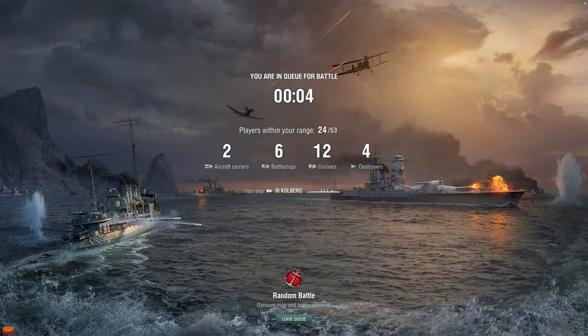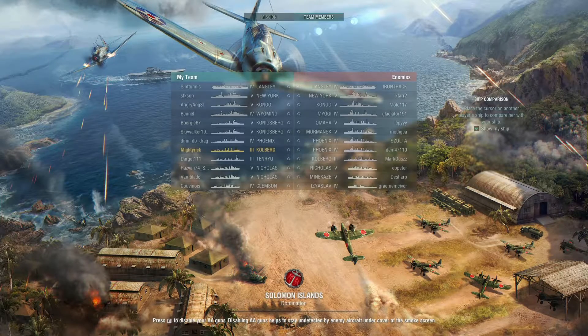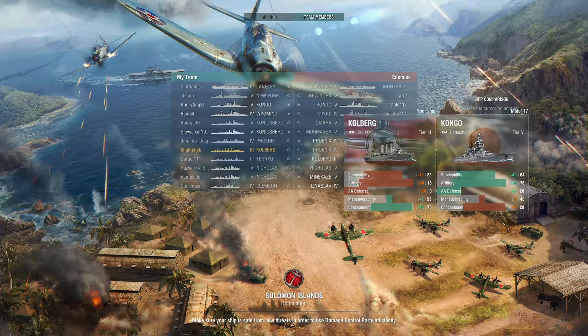I thought it'd be fun to switch things up a bit. I do have the New Orleans tier 8 cruiser and I've made it up to rank 5 for a while. I decided it would be best to get the New Orleans outfitted before I take her out for a video — I've got almost all the upgrades. We found our match and we're up to tier 5, so we don't have the best matchmaking. We've got a 9.5 kilometer spawning distance and we're going to try and keep our distance from those New Yorks and Kongos.